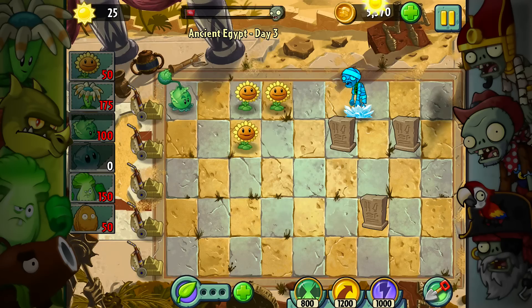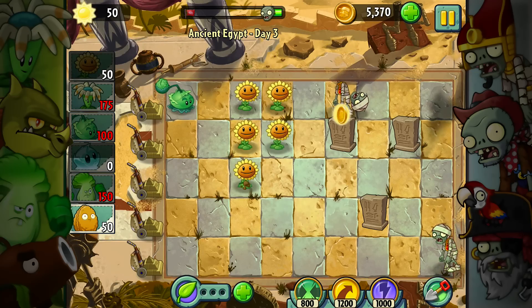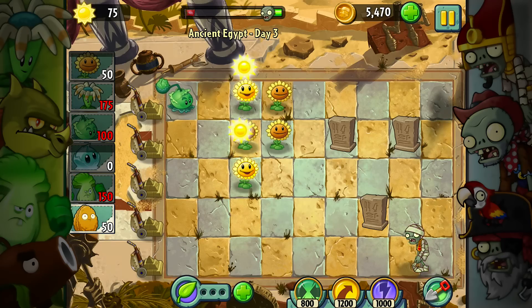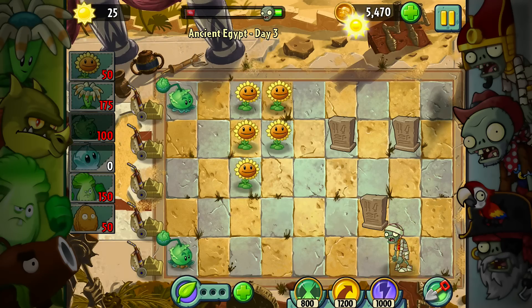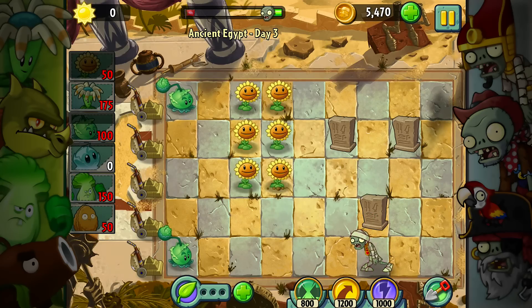We'll let him walk on top of that one. There we go, that'll freeze him up. So that should now have enough time to go ahead and kill off that zombie right there. I went ahead and used that because that was free, so it's not a problem. I'm gonna need to save up enough sun once again for a Cabbage Pult. Now, you can see this is one of those green zombies, meaning he'll give off some of that delicious plant food that we always so desperately need in this game.